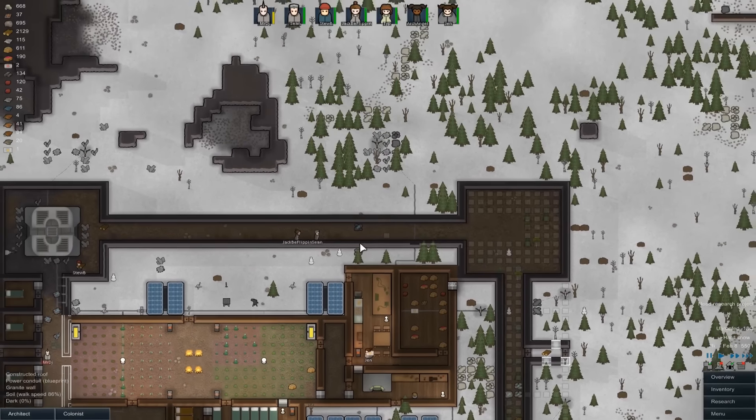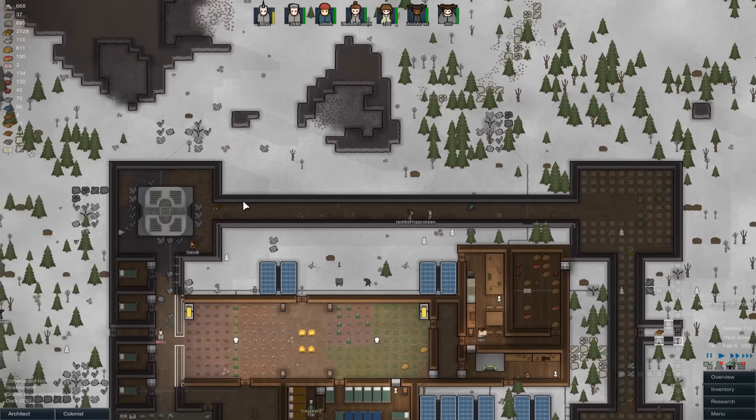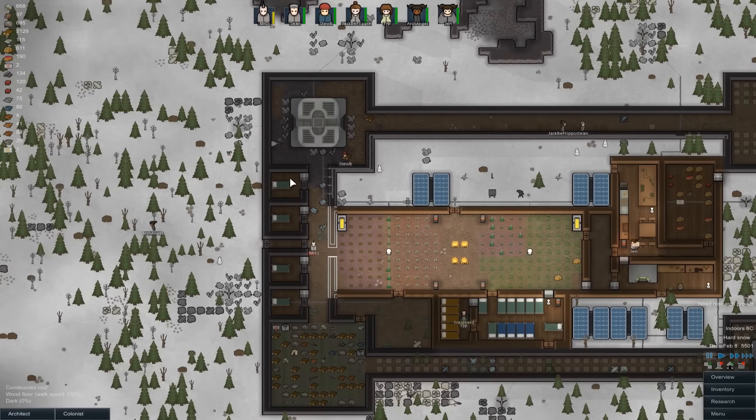Welcome to Wasted Space — we're back in Rimworld with the Alpha 11 Colony and things are going pretty well at the moment. The last episode was pretty beastly. We've got our internal — external, whatever you want to call these — the walls set up, and we're going to have another rail around the outside, hence why I mention them as kind of internal walls.